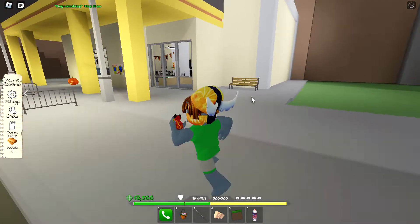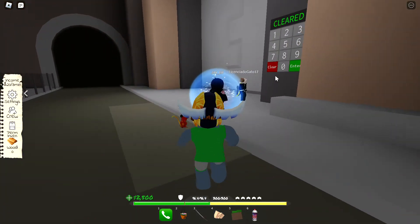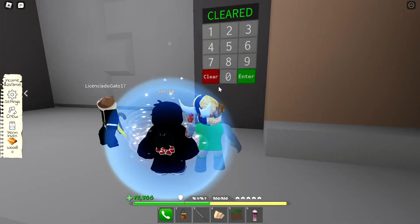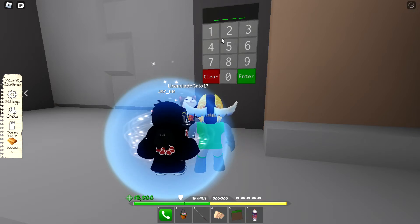Hey guys, it's a Wednesday and Plover City obviously has snow back. I'm showing you the code for this — the code is 13d7, aka 'elite'.